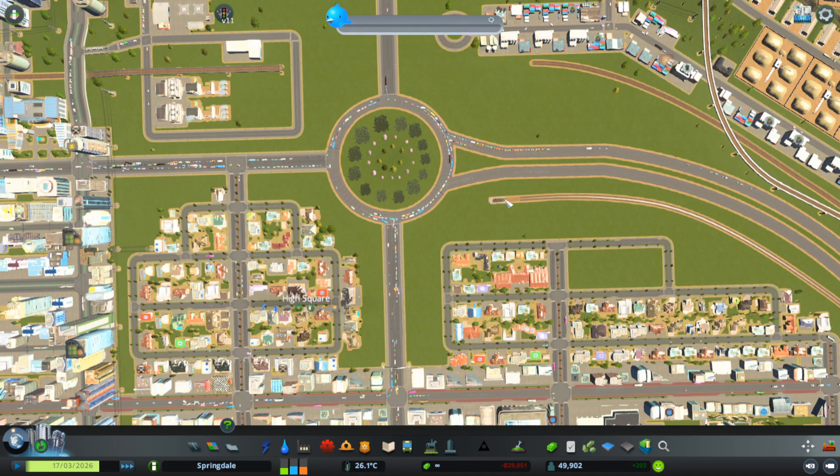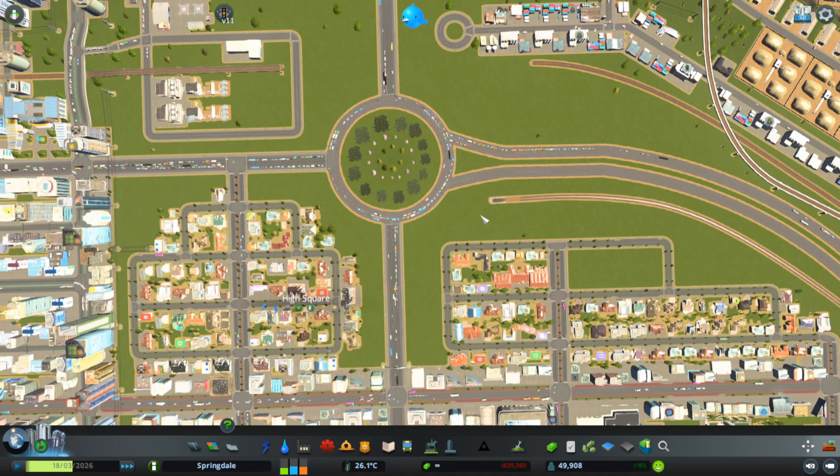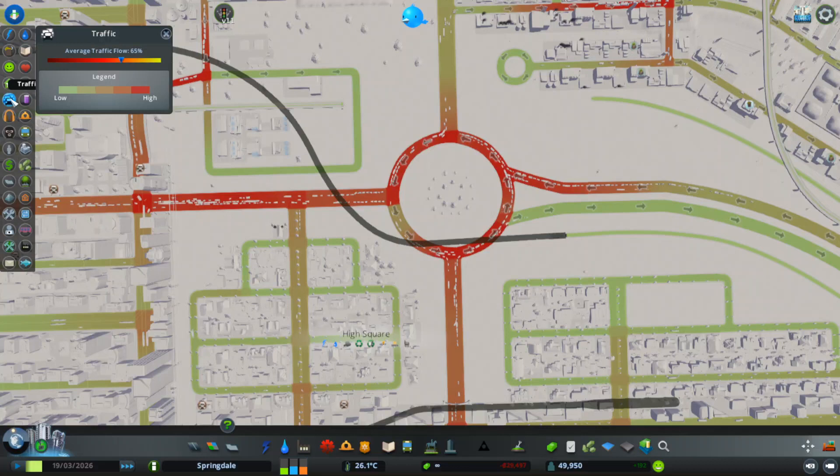Hi folks, my name is Martin and this is my second video on Cities Skylines. Today I'm going to focus on just one particular aspect of the game, and that is roundabouts. Roundabouts can get congested — they can show up as red in your traffic info. If I go over to the traffic info panel, you can see this roundabout, which provides a connection from this highway to these three arterial roads, has gone very red and is starting to get very congested.